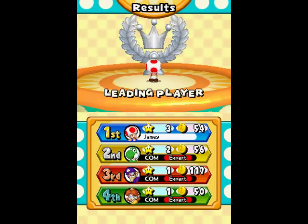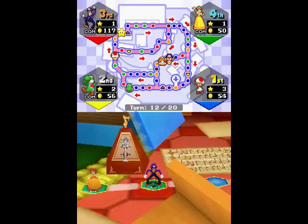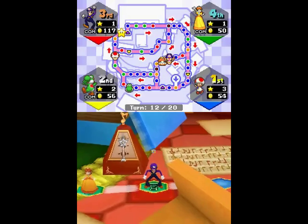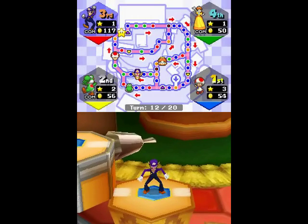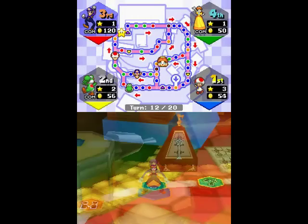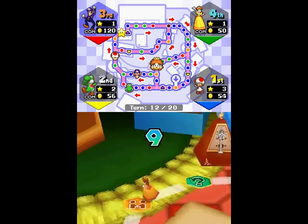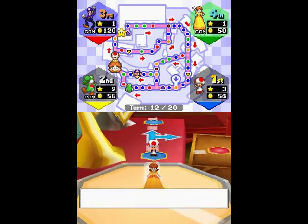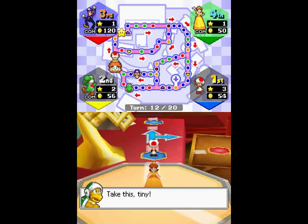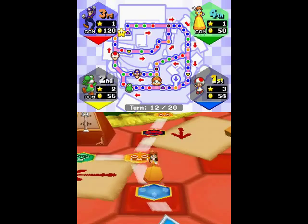For Expert Computers, it really comes down to the minigames. On Wiggler's Garden I got a lot of minigames I'm bad at, but on this one I'm getting a lot I'm good at. Thanks to the Hammer Bro thing, I might be able to get to this star before Yoshi does. It depends on Yoshi's roll — if he gets a seven or higher, he gets it. The odds are in my favor, but not by much.